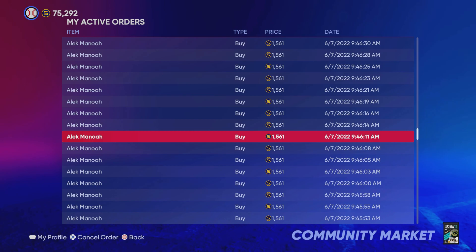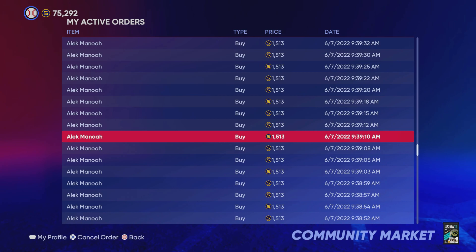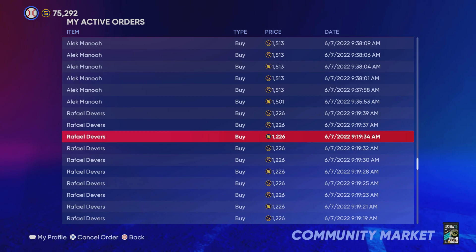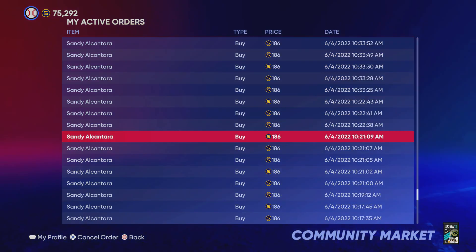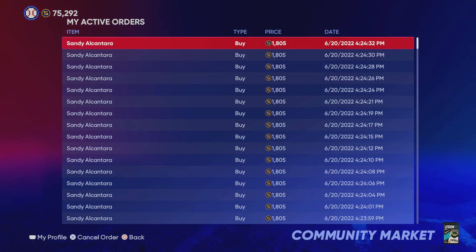You put the buy orders in on June 7th for $1,561. Hopefully before the next roster update two weeks from now — which would be tomorrow — we get these orders sold. This Alec Manoa card could get upgraded even more, his quick sell value could go up even more. I'm probably going to quick sell these cards no matter what, take the profits, and reinvest those profits into other cards I think are going to get upgraded tomorrow. I think Rafael Devers and Sandy Alcantara could both get upgraded tomorrow — those are the two players I would invest in using this method. If Devers had gone diamond during the last roster update, I had about 500 buy orders up for him at different prices and I probably would have ended up with about 1.5 to 2 million stubs, depending on how many went through.